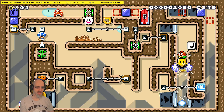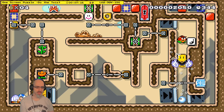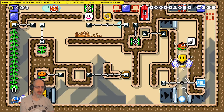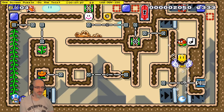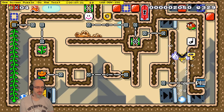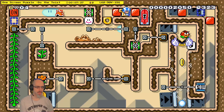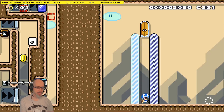Now I need that p-switch. And that line. Now I think I just hit this p-switch and it's GGs. Yeah.